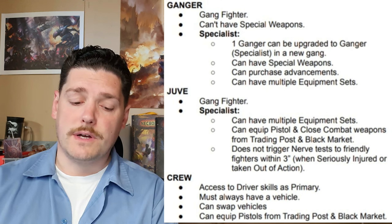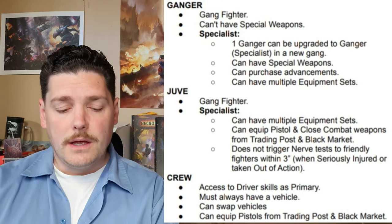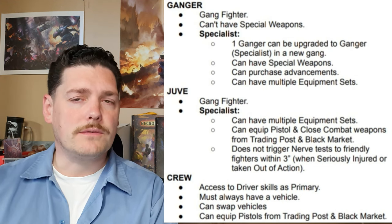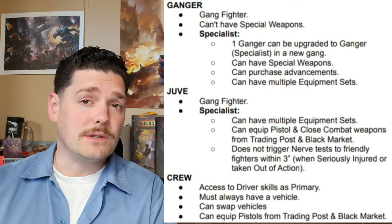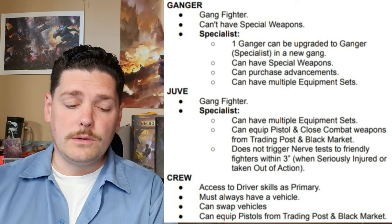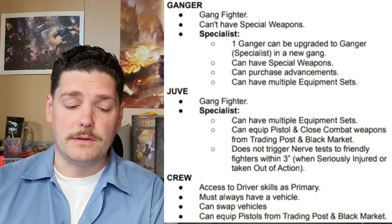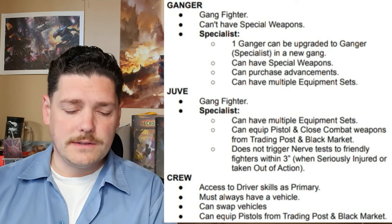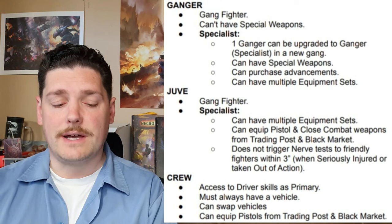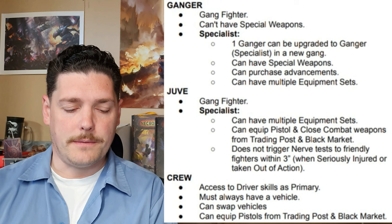Gangers can also purchase advancements and can have multiple equipment sets. The next type is a juve. Juves are like the teenagers in your gang — the up-and-coming ones. They've got a bit more character but they're not usually as good as gangers. They can have multiple equipment sets, can equip pistols and close combat weapons typically, and items from the trading post and black market. They do not trigger nerve tests to friendly fighters within three inches when seriously injured or taken out of action — though that's usually a prospect rule.